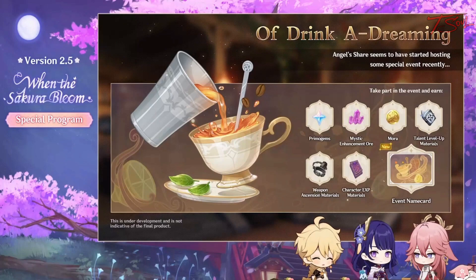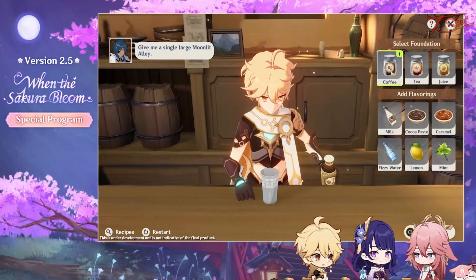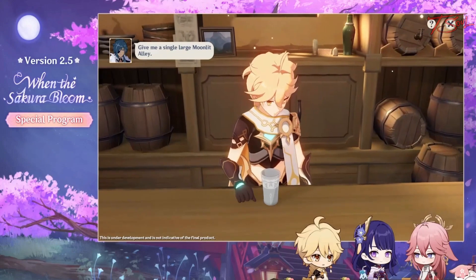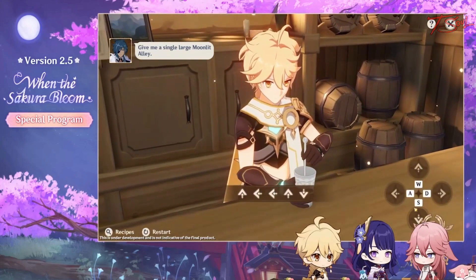On to event 3. This is a coffee-making minigame, where you'll be selecting your base, some extra ingredients, as well as the size of the drink. Some trial and error might be needed, or you can just follow a guide and get all the answers right away.